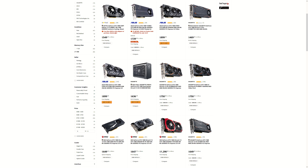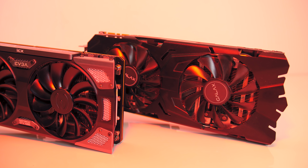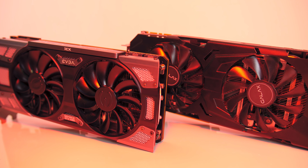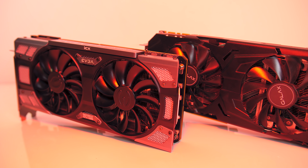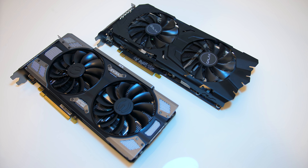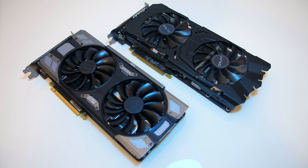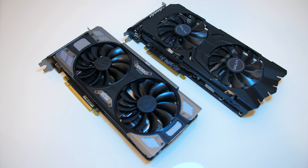Now for the final difference — the price. I suggest checking updated prices using the links in the description as prices will change over time. At the time of recording new 1080s seem to be going for around $500 to $550 USD on Amazon, while the 1070 is around the $400 price point, with even cheaper options on the second-hand market. Going from a $400 GTX 1070 to a $500 1080 is 25% more money, which seems reasonable considering we saw a 23% improvement on average at 1440p.